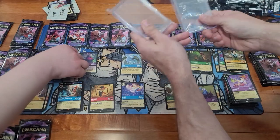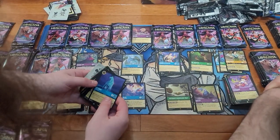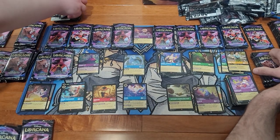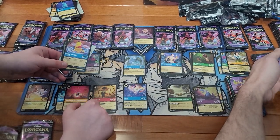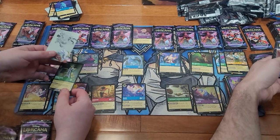We got some hard cases over here for Enchanted. World's Greatest Criminal Mind, Winnie the Pooh, and Prince John — ooh, Foil Prince John.